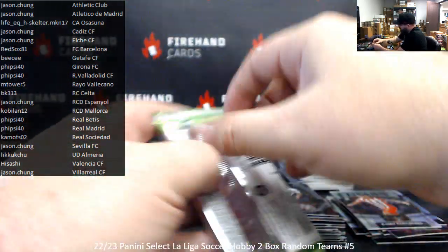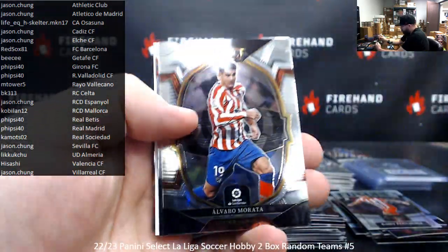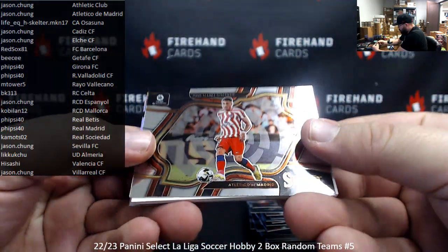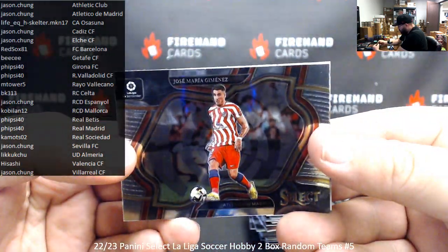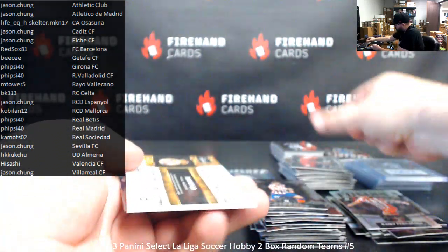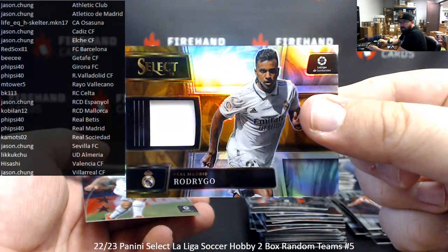Kaiki Fernandez futures insert — last pack. Got a field level here: Jose Maria Jimenez for Atletico de Madrid. And for Real Madrid, swatches here of Rodrigo — Real Madrid for Faisal 40.